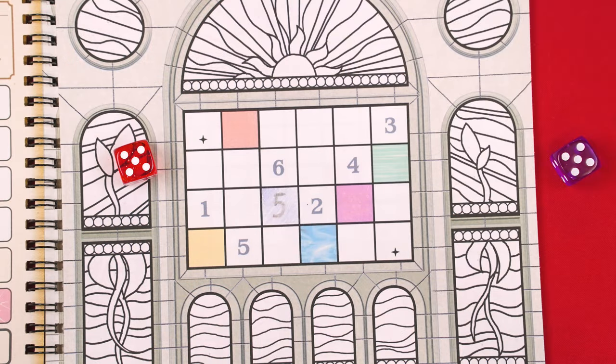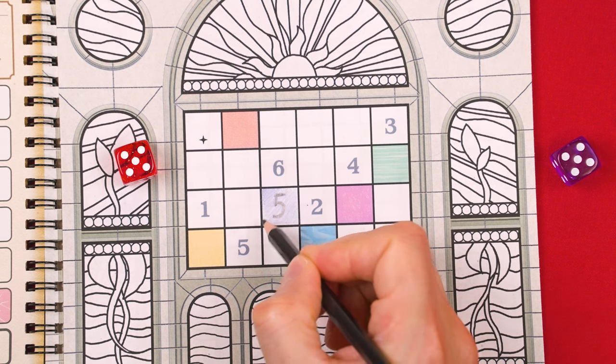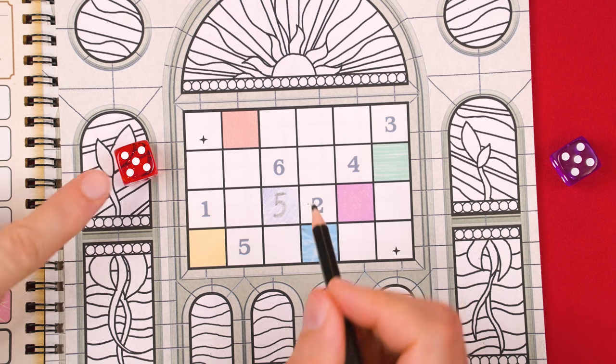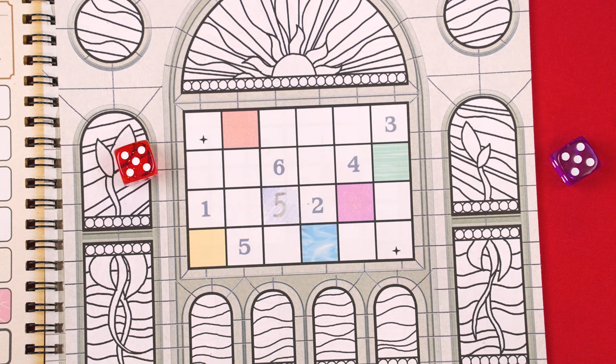The very first space that you fill in can be anywhere in your window. But after that, there are some rules you must follow. Each die you collect on future turns must be filled into a space adjacent to any space that you've already filled in on your window. To be adjacent, the space must either share a full edge or touch on the corner. You'll notice that some spaces have pre-printed colors or numbers, but these spots are not considered to be filled in yet — only once you add a number or color to a space is it considered filled.